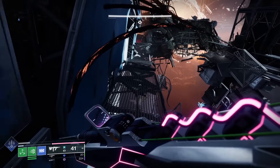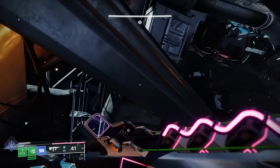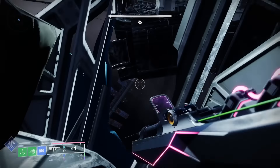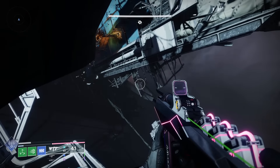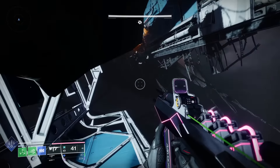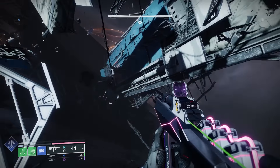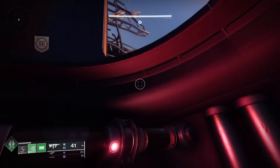The final platforming section can get a little dicey. I almost died in my flawless because I kept trying to land on a platform that can't actually be landed on — I've done this like 5 times now, I don't know why I keep trying it. Fortunately there is a place to land underneath, so swap to grapple and you're good. Final boss.